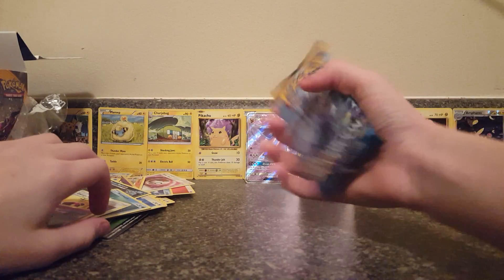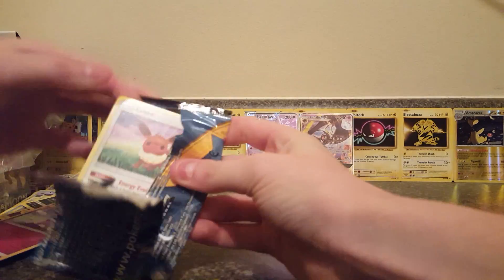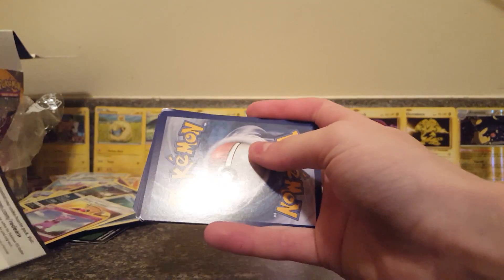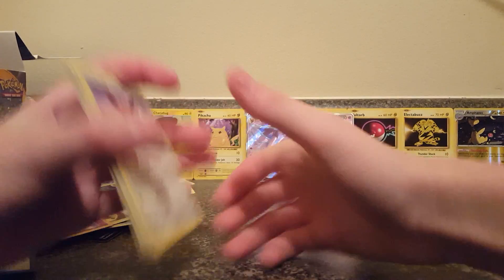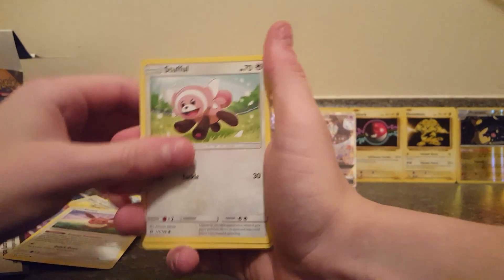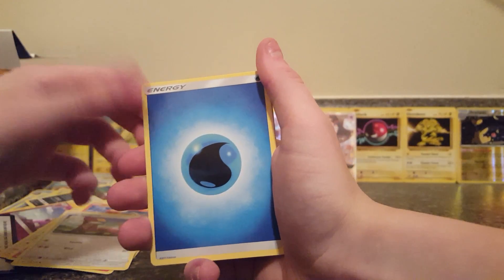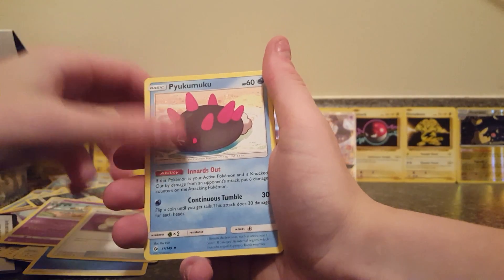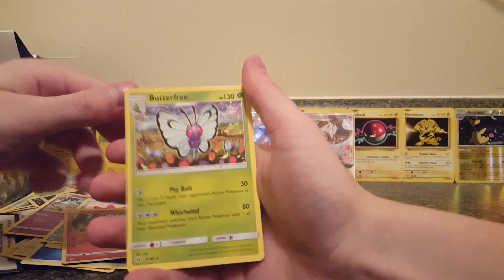Okay, let's see if we can have some last pack magic. See if we can get something crazy out of this pack. Here's your guys' code. Eevee, Stufful, Wimpod, Torkoal, Yungoos, Water Energy, Hypno, Switch, Pyukumuku, Mimikyu, Makuhita, Reverse Holo. And our final rare is a Butterfree.